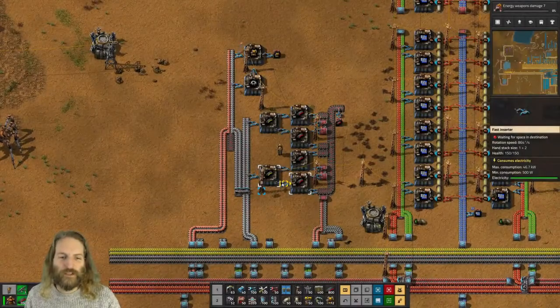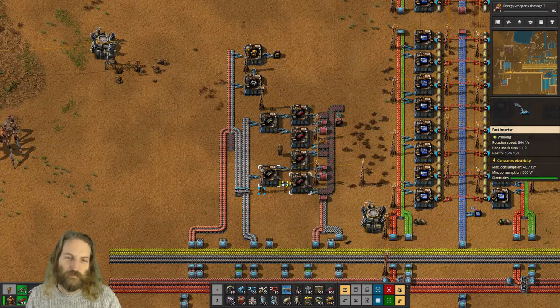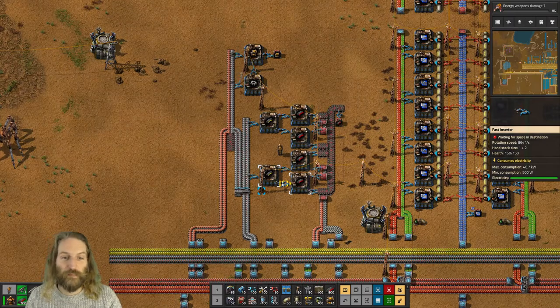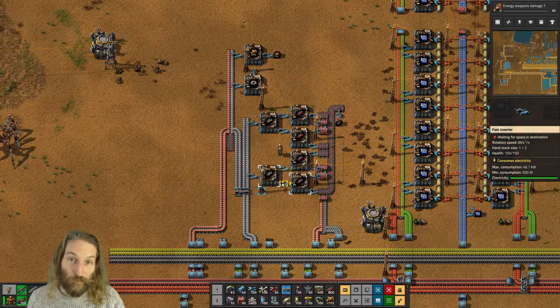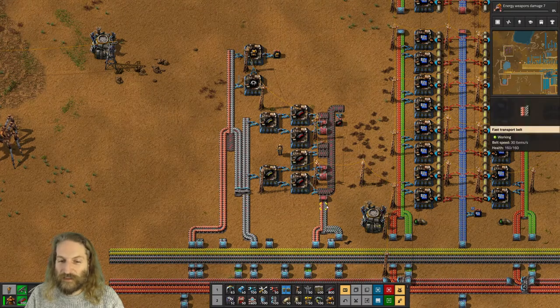Hello everybody and welcome back to another episode of Two Minute Factorio Tips with me Scruffy Joe. Today this is my machine that you will need fairly early on to build your defensive bits and bobs and keep yourself ammoed right up. It just requires you to have copper, iron and steel.